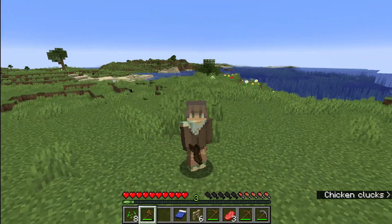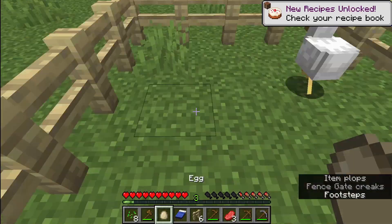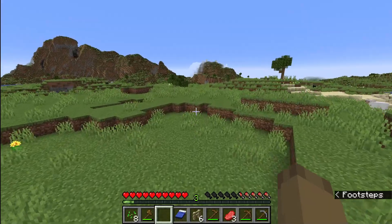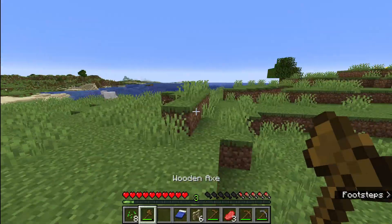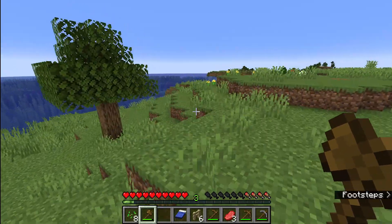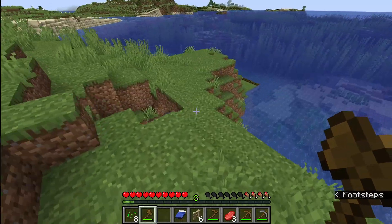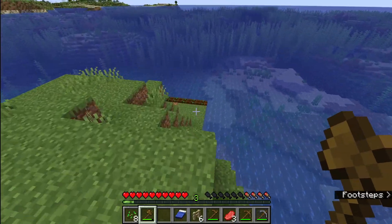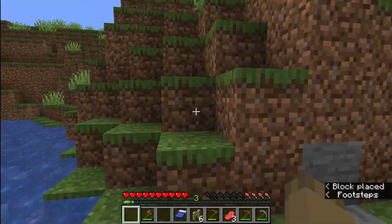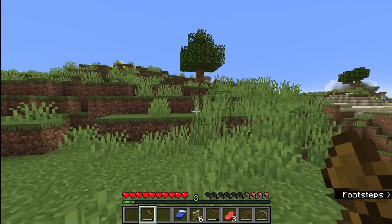Hello everybody, welcome back to Minecraft with Gray. Today we're gonna be trying to build a house. I'm gonna need a ton of supplies so let's get started. Do we have a farm? Because I have all these seeds. I think we have a farm, I don't quite remember. There we go. All right, let's get a bunch of oak trees.